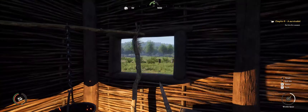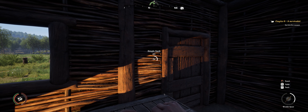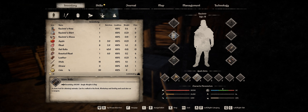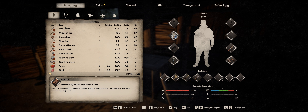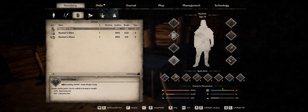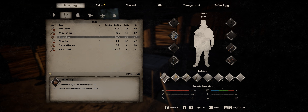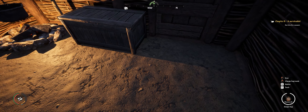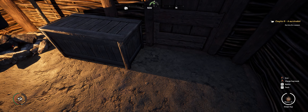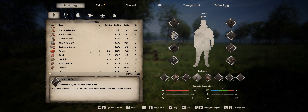Now we just have to survive for a season. But what else can we do in the meantime instead of just sitting here? Craft a simple sack - sure, what does that do? Does that mean we can carry more stuff? 35 kilos - is that what we had earlier? Simple bag - crafting resources in a container for many different things. It says manure! I didn't know a bag was manure, but that is apparently the way it goes.